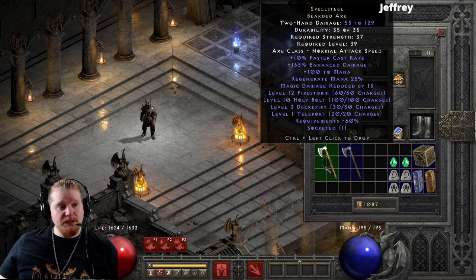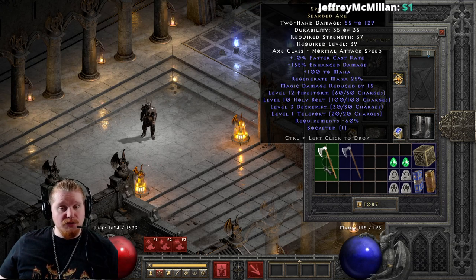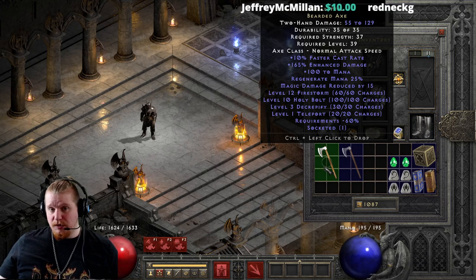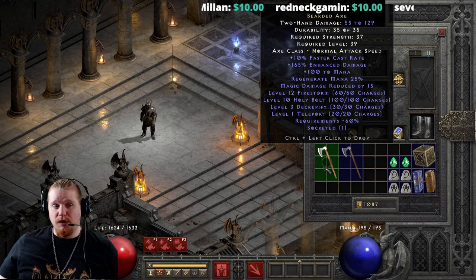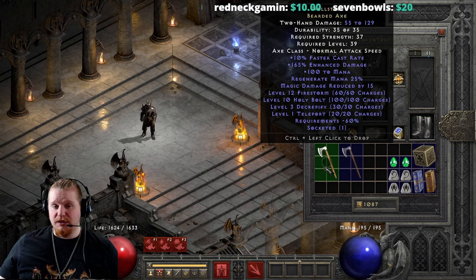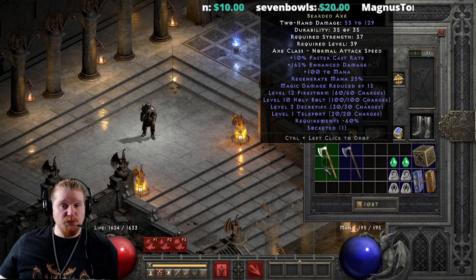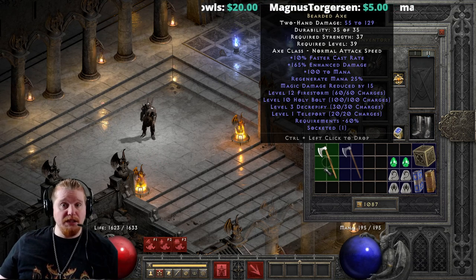Let's go over the weapon itself and talk about the statistics, and get into the nitty gritty of the charges as well. Right off the bat you'll notice that it is a Bearded Axe, which is a Nightmare Level Axe. It is 55 to 129 damage, which isn't too bad for a two-handed weapon at level 39. It has an extremely low strength requirement of 37, but that's due to the negative requirements of negative 60%, which is kind of insane. We also have a 10% faster cast on here, which will come in handy later on.